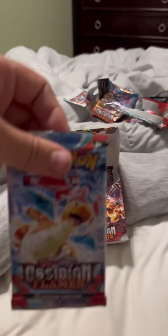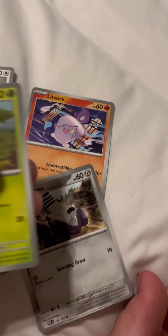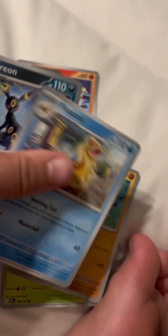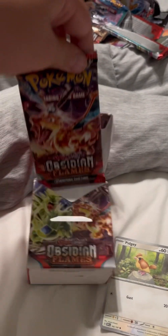We got another Dragonite pack, let's open it up. Got it open - Pidgey, Litwick, Varoom, Combee, Wishiwashi, Floatzel, Umbreon, Bellibolt, and Bombirdier. Dang, okay.